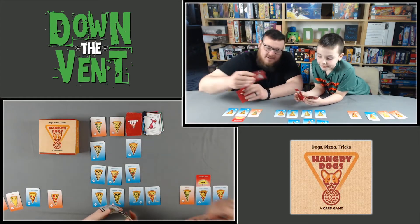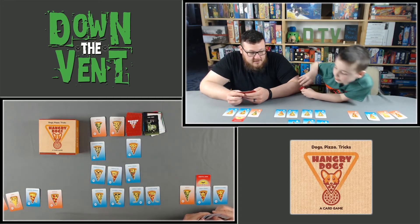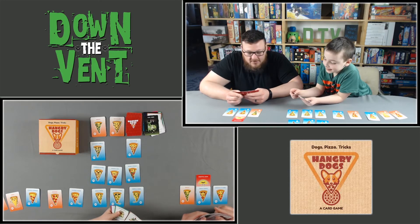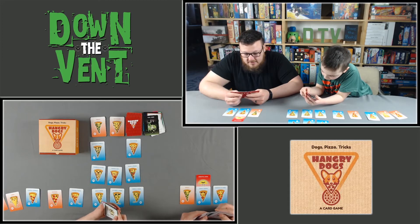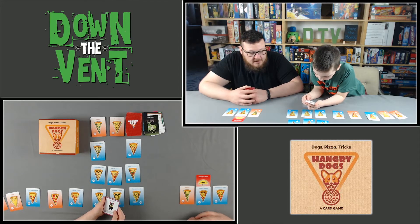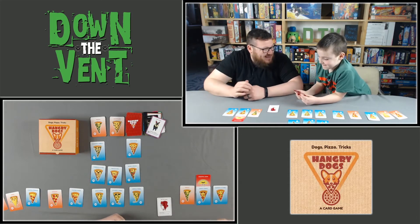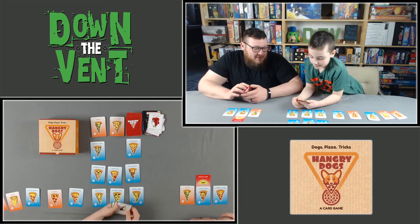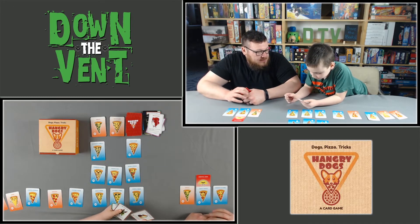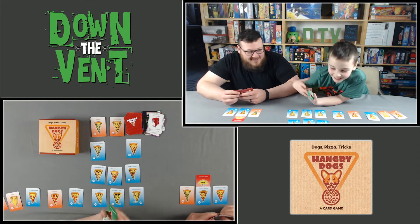Jonah plays total vision, a mystic raccoon, and since he played a raccoon he can steal a double pizza. He takes the stuffed bacon pizza. His breed of tricksters card would perform two extra tricks, but Joe plays a not-so-fast to cancel it. Since Jonah already played a trick and Joe stopped him, no more tricks this turn. Jonah can play modifiers if he has them.